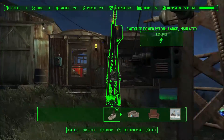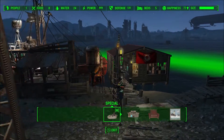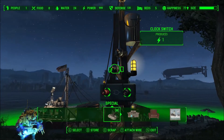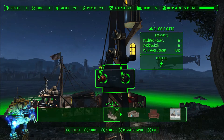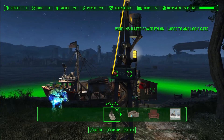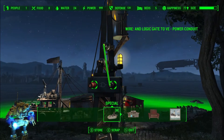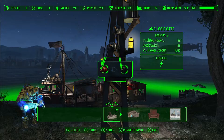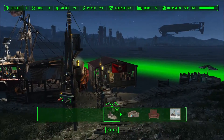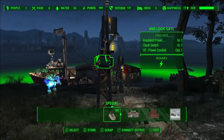What I've got here is a switched pylon that runs power to the other pylons coming down to the boathouse. On each pylon I've set up a clock switch, an AND gate, a conduit, and a light. This lets me hit a switch and because the AND gate is no longer true, the conduit loses power and the lights turn off. With the switch in the default on position, the clock switch handles automatic day and night cycling.